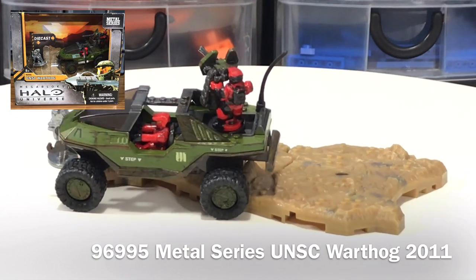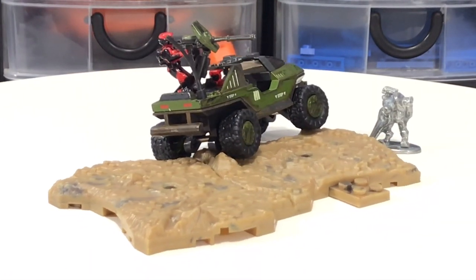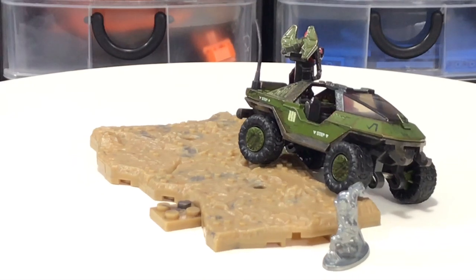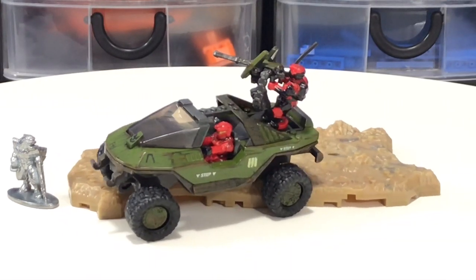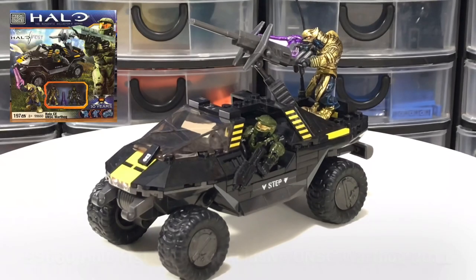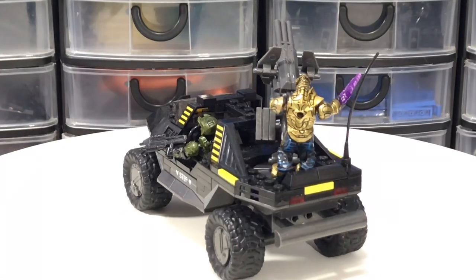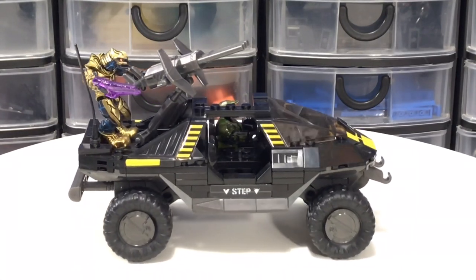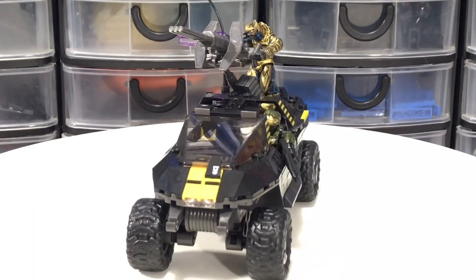One of the oddest pieces in this collection is 96995 UNSC Warthog from 2011, part of the Metal Series — a die-cast metal hog with an all-metal or pewter Covenant figure. The hog features two removable red Spartans and is about the scale of a Hot Wheels car. Probably the most valuable set in my collection is 99660, the Halo Fest Halo CE packs exclusive edition of the UNSC Warthog from 2011. I drove over 500 kilometers on one of my vacations to trade a 10th Anniversary Warthog to get this set. I get offers almost every day for that Arbiter figure alone.